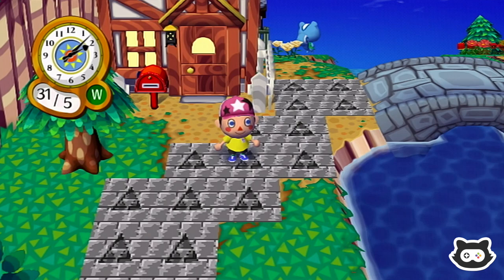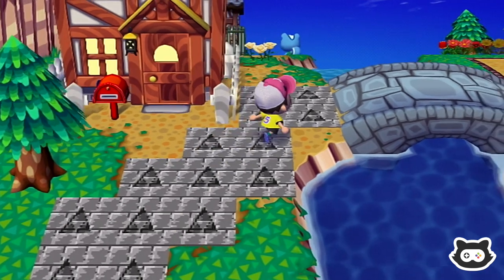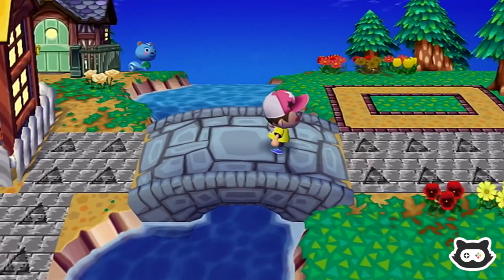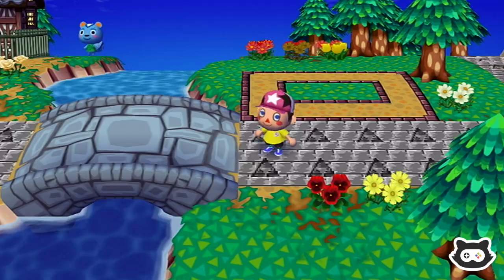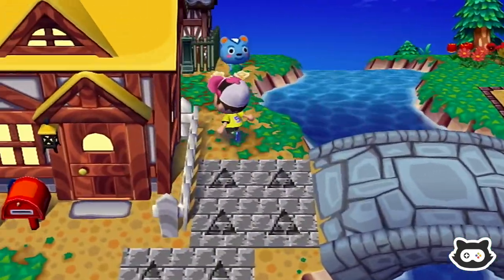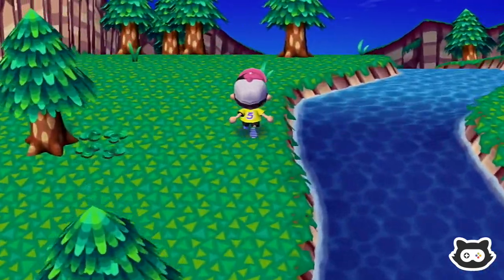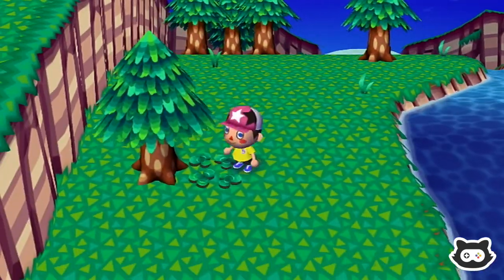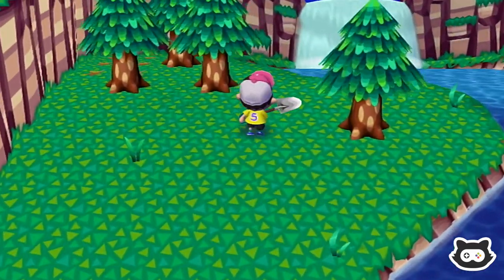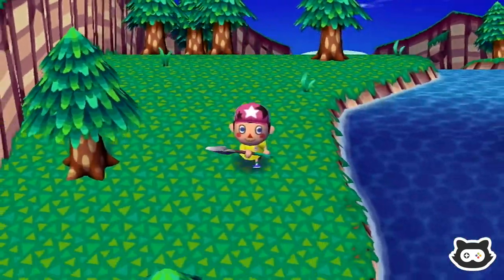We need a Mole Cricket — our nemesis, the Mole Cricket. We've got to find one. It's the last day before they disappear until like the end of the year, I think November. So today we're going to walk around and see if we can find one. They live underground, and we need a spade or a shovel to try and find a Mole Cricket.